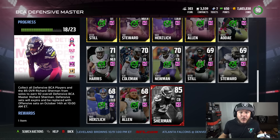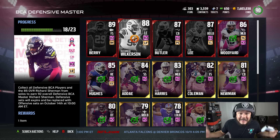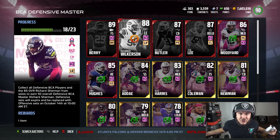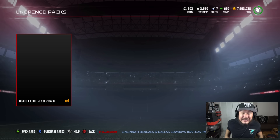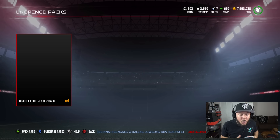As you guys can see, an 85 overall Richard Sherman — I'm assuming you get it from the solo. There's no coin rewards for this. I've got four elite player packs. If we can clutch out these four guys on top, we'll have Sherman. I really just want to get one Eric Berry because I want to play him on my team. If we're going to do the set, I'm going to need two total.